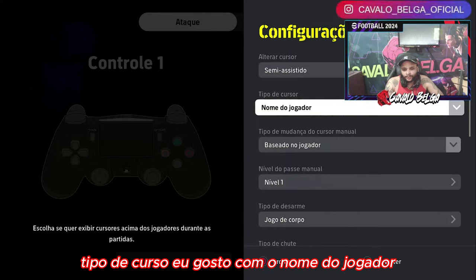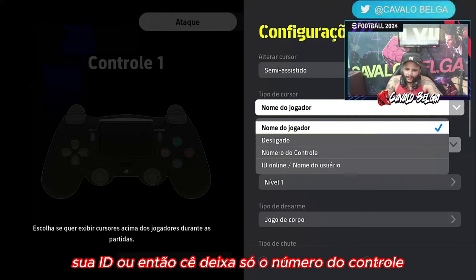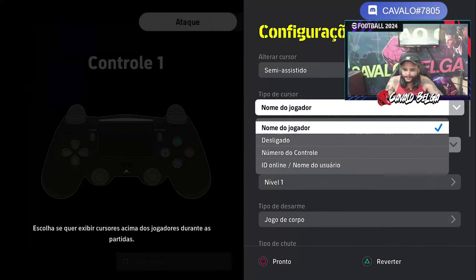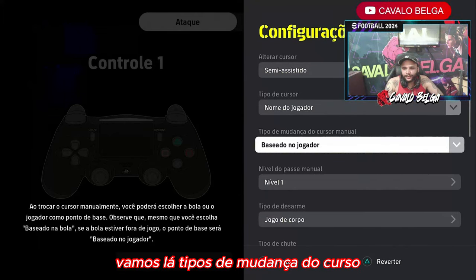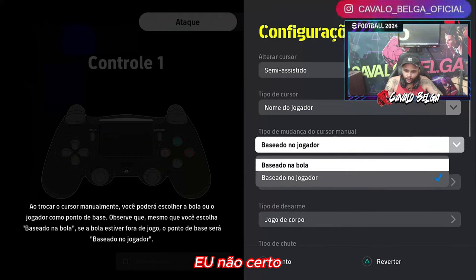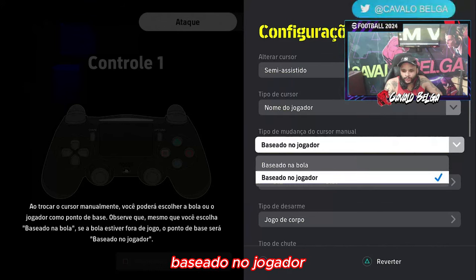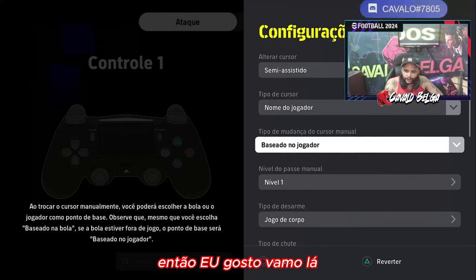Tipo de cursor: eu gosto com o nome do jogador. Mas você pode colocar desligado, com o seu nome, com a sua ID, ou deixar só o número do controle. Eu acho que com o nome do jogador é mais viável, pelo menos pra mim. Tipos de mudança do cursor: baseado no jogador ou na bola? Baseado na bola eu não curto — já tentei, já utilizei, não gostei. Baseado no jogador, pra mim, seria mais viável.